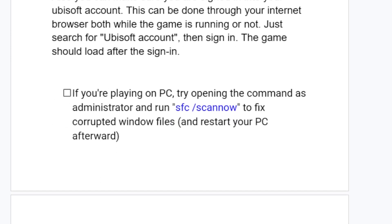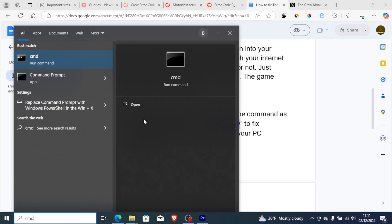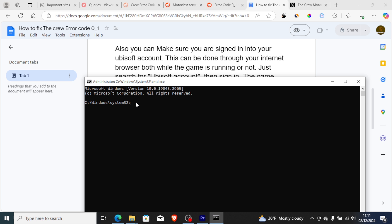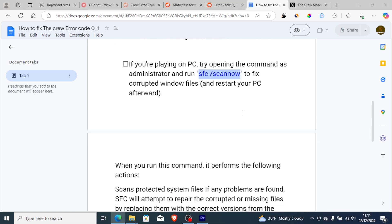Another thing to try if you are playing on PC: open the Command Prompt as an administrator and then run 'sfc /scannow'. If you are playing on PC and facing this error, copy this command: sfc /scannow. On the Start menu, just type 'cmd', then run it as an administrator and enter sfc /scannow. A lot of people were able to fix this problem using this command.